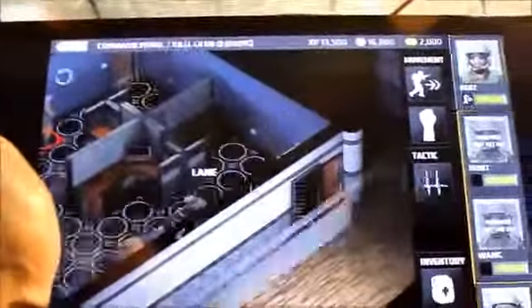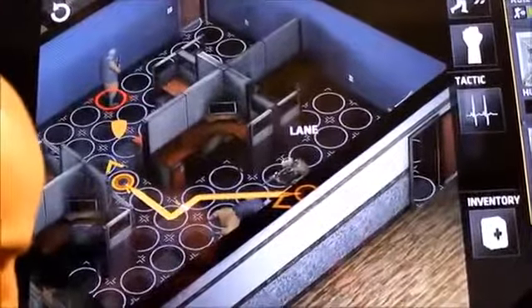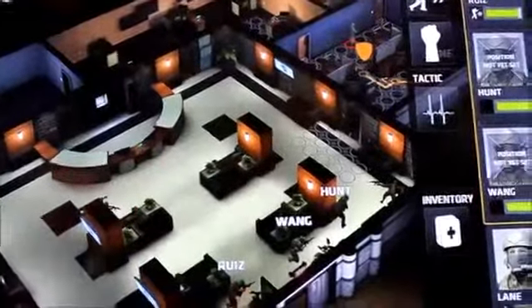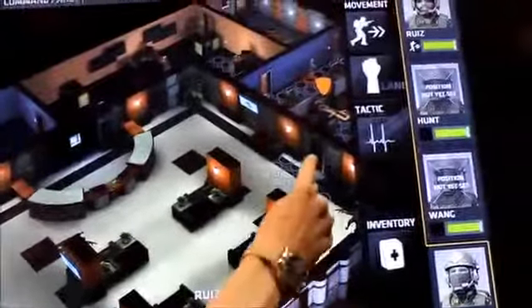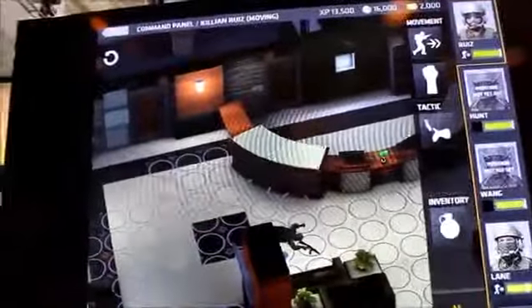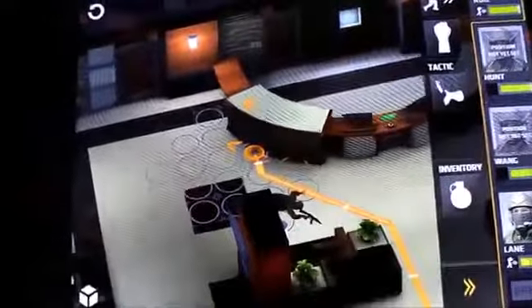I'll zoom in on Lane. I can make him hold if I wanted, but along the way I'm going to make sure I'm looking in the right direction. I'm pretty confident he'll win. For these guys, this room's clear, but I have three doors up here to choose from now. I can't get to the second door because of the counter, but I can go here and there, or send someone to help Lane. I'm going to send Ruiz up here, stop short, take cover at the countertop, and look at that doorway — if any enemies run out of there, I've got it covered.